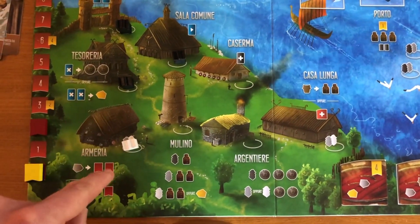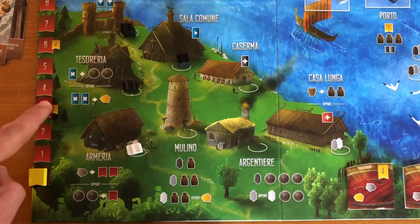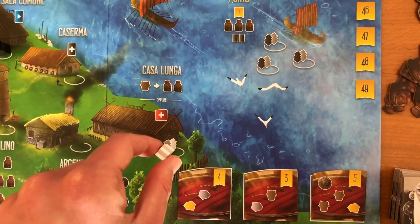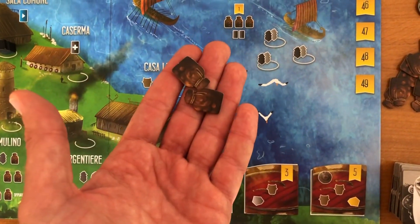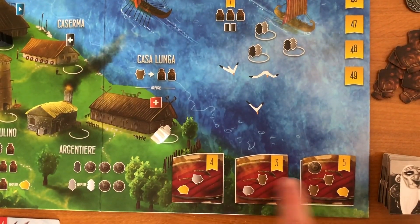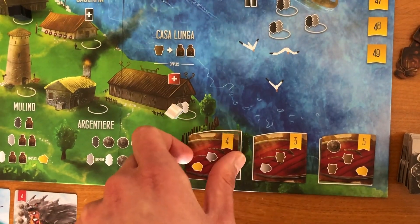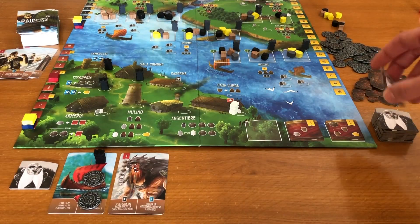L'armeria accetta solo lavoratori grigi o bianchi e ci permette di spendere un ferro per salire di due sul tracciato armatura oppure due monete per salire di uno. La casa lunga accetta solo lavoratori grigi o bianchi: possiamo scegliere se perdere un bestiame per guadagnare due provviste oppure fare un'offerta al capo. In questo caso paghiamo i beni richiesti e prendiamo la tessera offerta, che teniamo coperta davanti a noi fino alla fine della partita. Poi giriamo una nuova tessera.